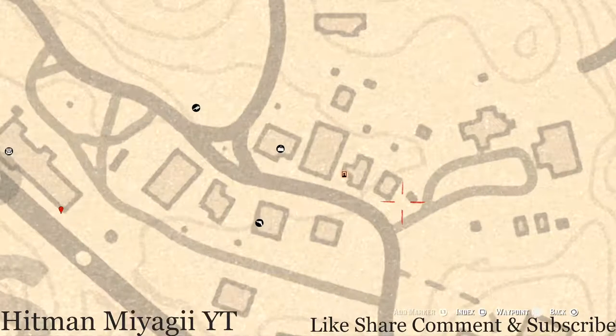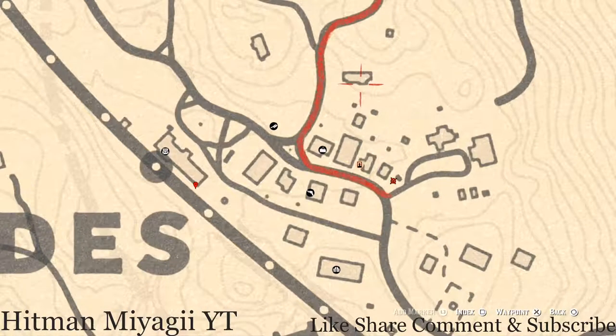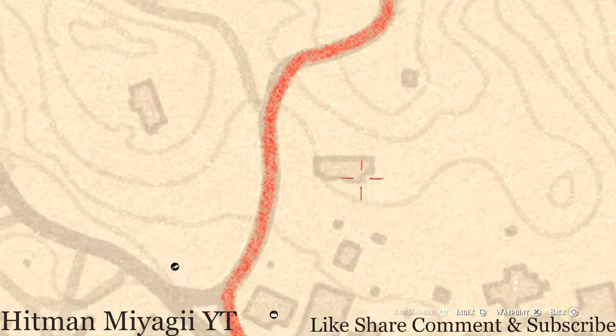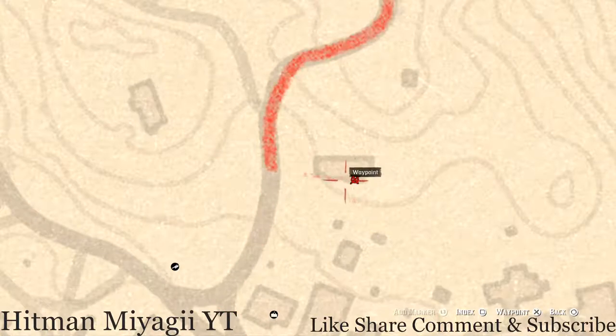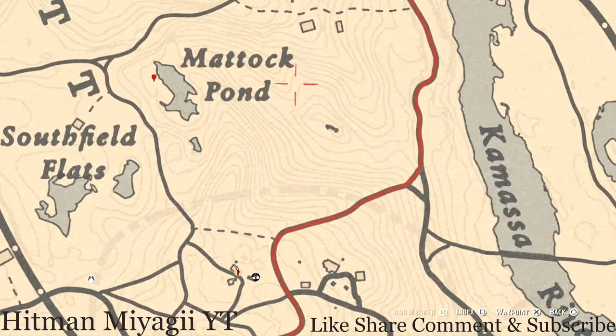There are also a couple tarot cards here: one on the table is a Six of Cups. And right here inside this little room — where the house kind of pokes out a little bit — go through the door and on the work table you'll see a tarot card which is a Nine of Pentacles.